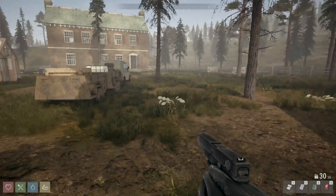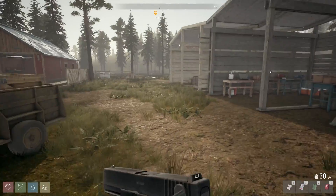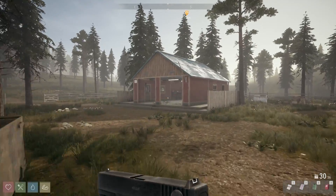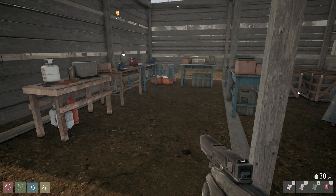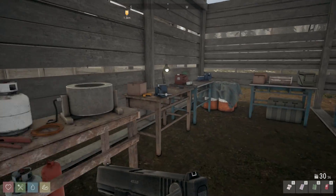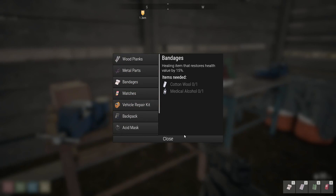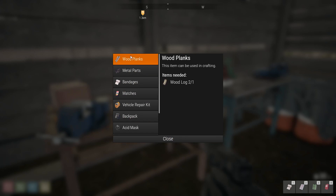Thank you so much for joining me. As GameEdge, we're back in Withstand after the last update. We're having a lot of fun figuring out and building up more stuff. We're gonna need some more storage units — I think I'm gonna start putting some in the garage on the other side over there because this is starting to get too full. We need metal parts for that one, three metal parts, some metal and some wood planks. Let's make some more wood planks and get those done.